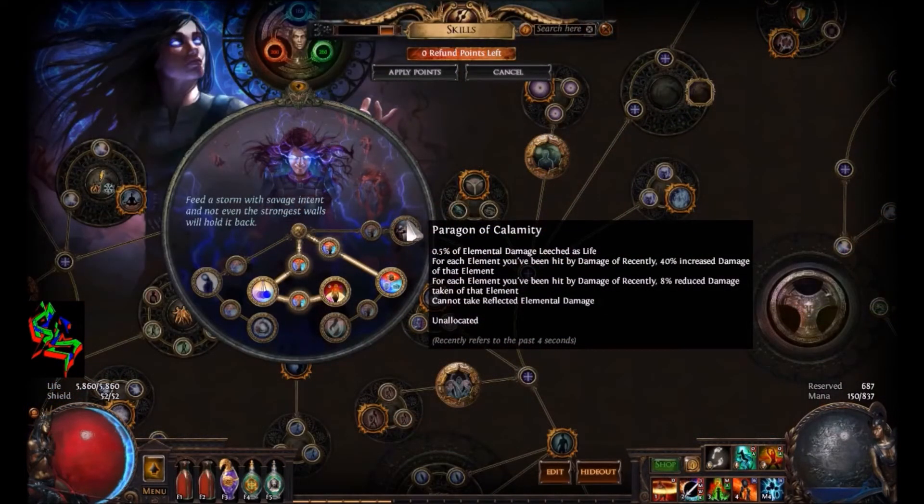Which brings me to a thought I had — this node here says cannot take reflected elemental damage. Since that's mostly what I'm doing anyway, I wonder if this node would actually trivialize the mirror clone, like make her completely useless. I don't know, but that's not the way I'm going to go, and I would actually lose a lot of damage if I took this node. So maybe after everything's all said and done and I'm higher level, maybe I'll respec the points and make a video solely about taking Atziri and her clones on with just Wild Strike.